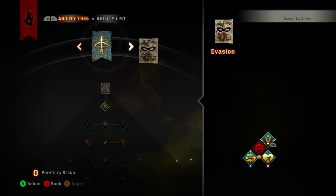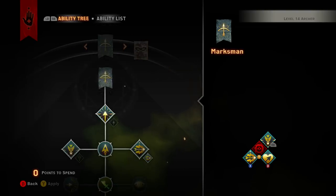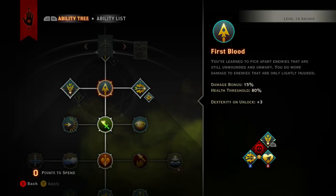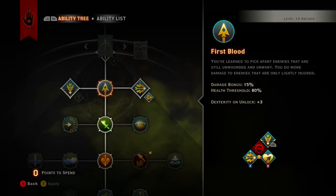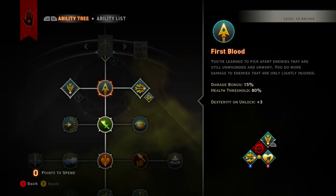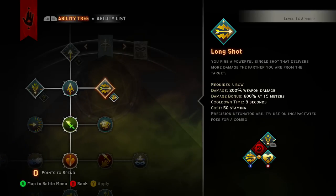Evasion is a nice tree to get down towards some of the passives, but this tree is really all about Marksmen. You want to get First Blood of course — enemies that are unaware, as soon as you go into a new area, you get 15 extra damage to them. It's just ridiculous. Even if they're lightly injured, as long as they're above 80 health you still do 15. That's the first passive, you just got to deal with it. Long Shot is going to be one of the big ones.